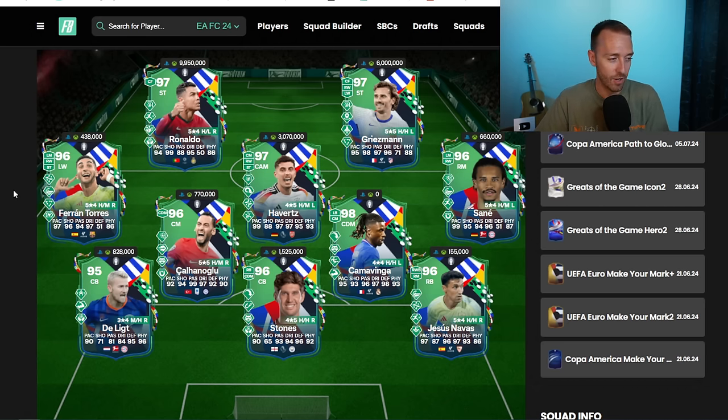Our worries are that even more of these cards today are going to get knocked out for the games that are happening. Shalhanoglu could get knocked out today. Delict could get knocked out. And then what do you have? A card that's going to be dropping a lot in value and be a lot less hype than some of the others.